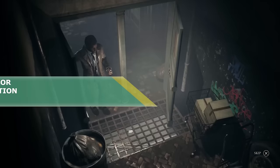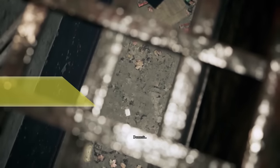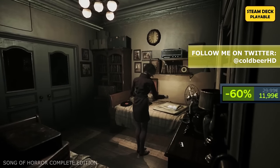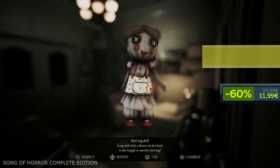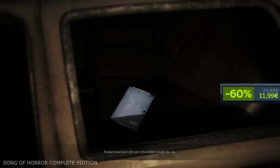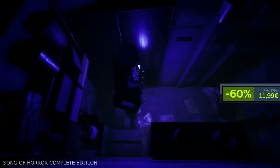Song of Horror Complete Edition. This is a cute game for the whole family — well, if you are a family of monsters. Otherwise, this is a psychological horror game for adults. Here a famous writer has gone missing along with his entire family. Worried, his editor sent an assistant to his house in order to look for him, but he never came back.